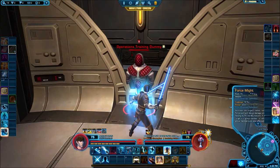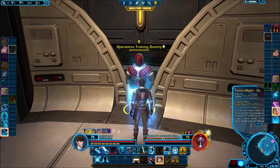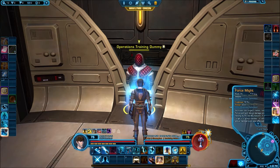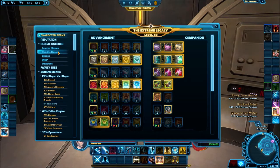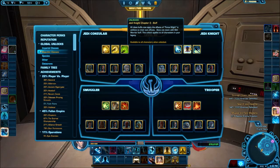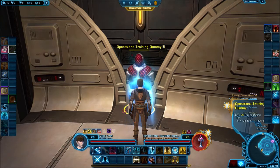Force Smite is a class buff with a cooldown of six seconds but it applies for 60 minutes, increasing the target's melee, range, force and tech bonus damage and healing. If the target is a group member, all other group members are also affected. By completing chapter 2, all of my characters are able to apply Force Smite through the legacy system. Because I've completed all the stories, I have all the class buffs — we'll go into what the others do later.